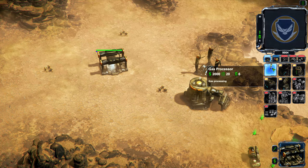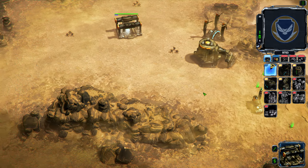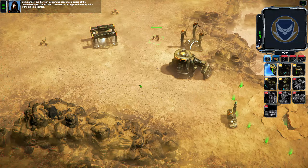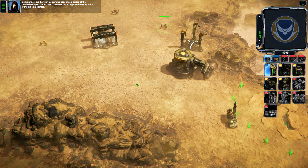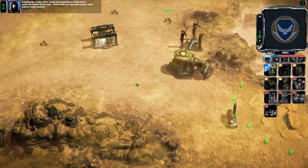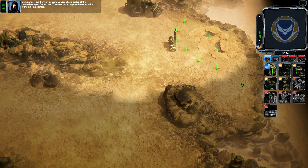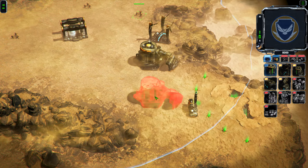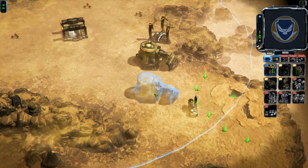Hello everyone and welcome back to Reconquest. Looks like we have to take out that research center this time. Commander, build a tech center and assemble a series of the newly developed ghost tanks — these tanks can approach enemy units without being spotted. Sounds good to me. Yeah, this game got another patch. The last one addressed resource issues.